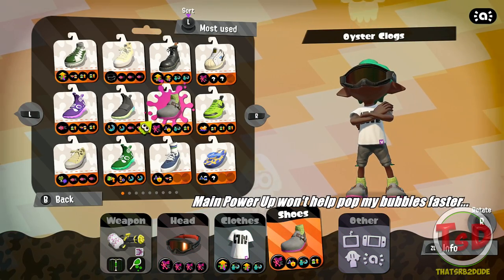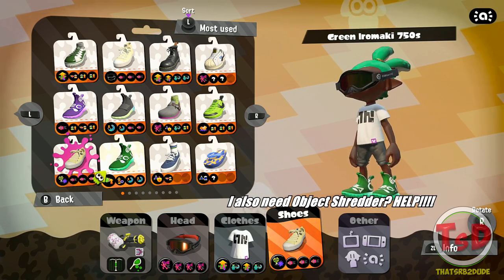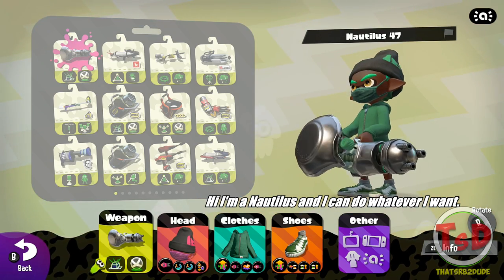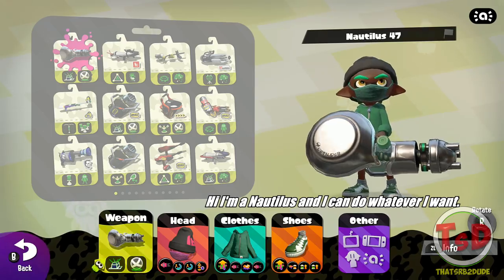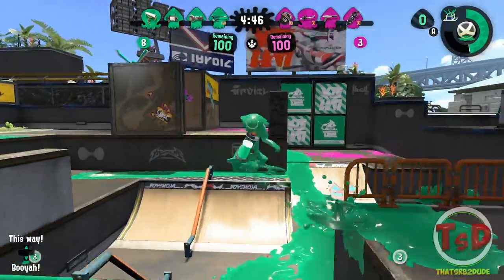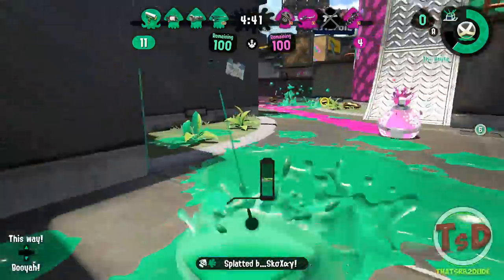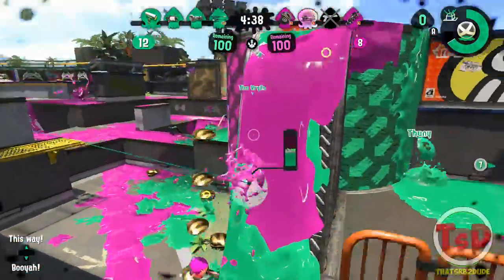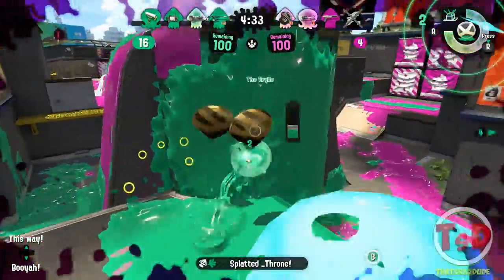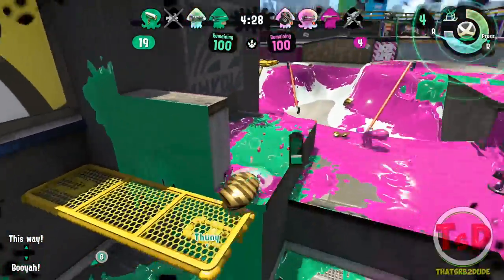You really have to think: do I need extra firing time, or should I optimize for other things? For the Mini Splatling and Nautilus, it's a different story — especially the Nautilus, since all you really need is one main of Swim Speed and the rest you can mix and match freely. So honestly, for these weapons, Main Power Up is just a bonus — it's not amazing, but it's not bad either.